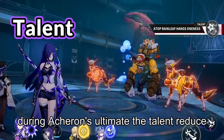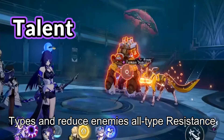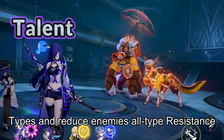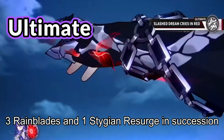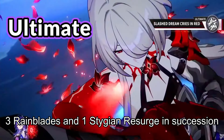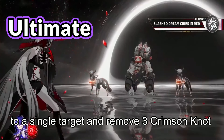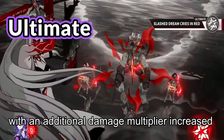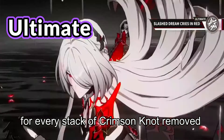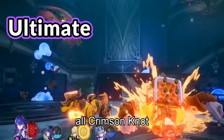During Acheron's ultimate, the Talent reduces enemies' toughness regardless of weakness types, and reduces enemies' all-type resistance. When Acheron reaches 9 Slashed Dream stacks, she can unleash her ultimate, which delivers 3 Rainblades and 1 Stygian Resurge in succession. Every Rainblade deals lightning damage to a single target and removes 3 Crimson Knot stacks, dealing damage to all enemies with an additional damage multiplier increased for every stack of Crimson Knot removed, up to a maximum limit. Then Stygian Resurge deals lightning damage to all enemies and removes all Crimson Knot.